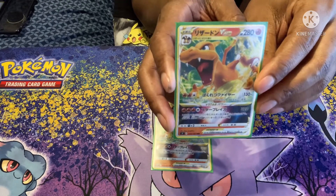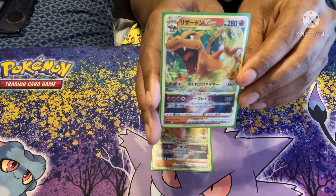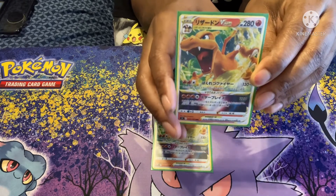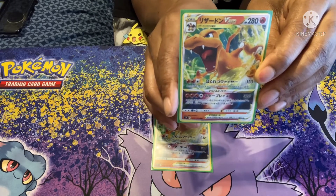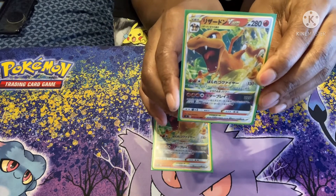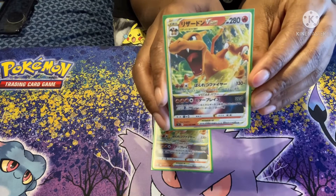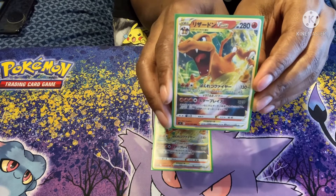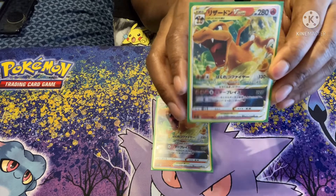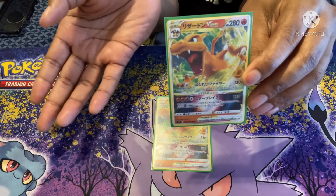Its second attack is a V-Star Power — a new mechanic coming in Brilliant Stars. V-Star Powers will be either attacks or abilities. This one has an attack that does 320 damage, but you discard two energies from this Pokémon. This can one-shot V-Maxes. The catch is you only get to use one V-Star Power per game, just like GX Powers.